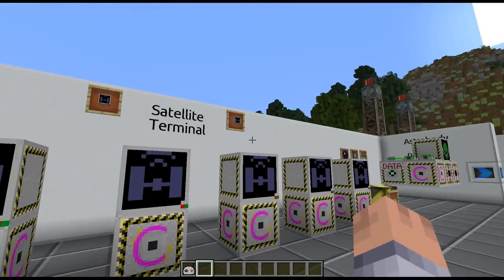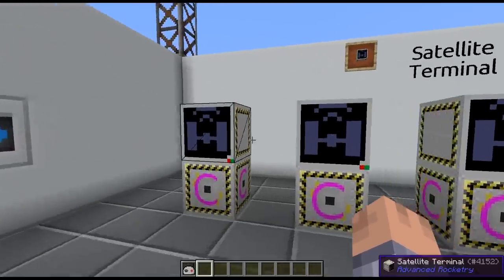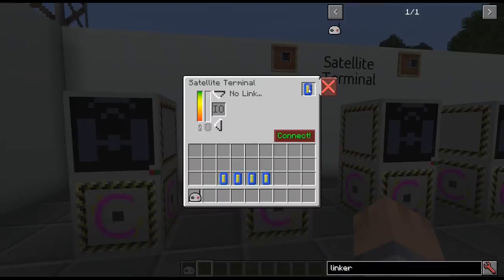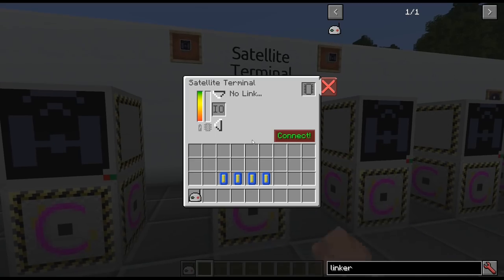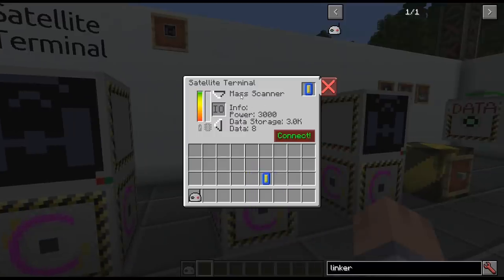The next thing you need to actually talk to these satellites is a satellite terminal. You can only make one, but you can switch between chips. When I put the first chip in it shows: power 3000, data storage 3000, and it has already collected seven data — going up every second. It has an optical telescope. I put the second chip in — that's the composition scanner — and the third is the mass scanner.